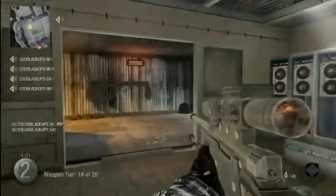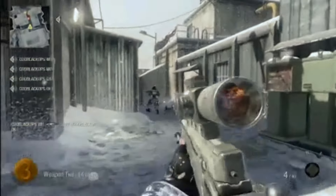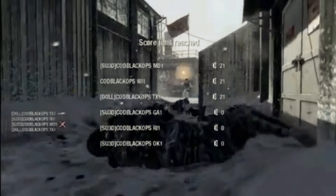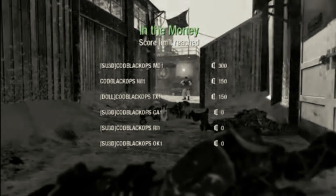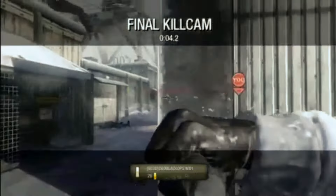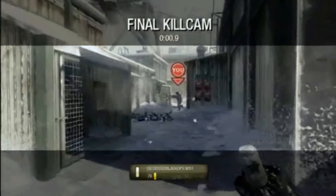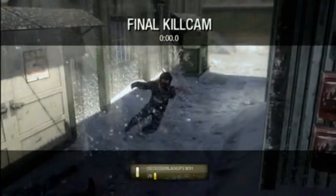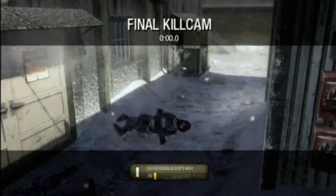A lot of you guys are asking about the sniping in this game, whether or not it was a one-hit kill. From what I saw, the zoom-in time without Sleight of Hand Pro is almost exactly the same as COD 4 and World at War. There's a little quick scope for you. As far as I know, you'll get a one-hit kill if it's in the stomach, the back, the neck, or the head. I'm basically assuming the damage is going to be identical to the other powerful snipers from COD 4 with Stopping Power.